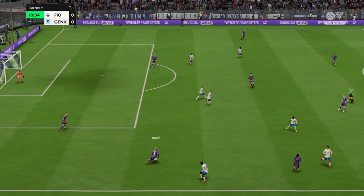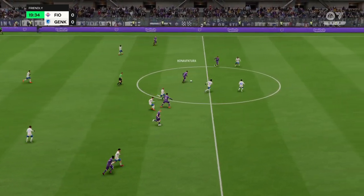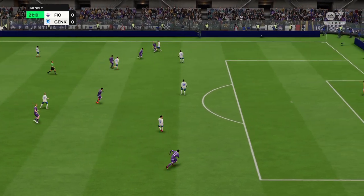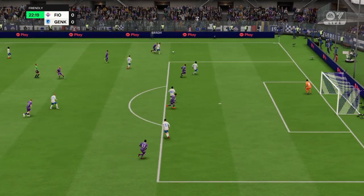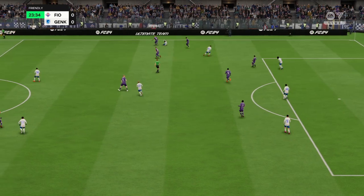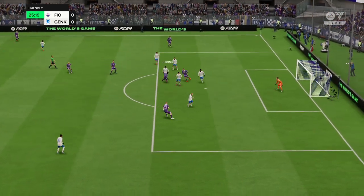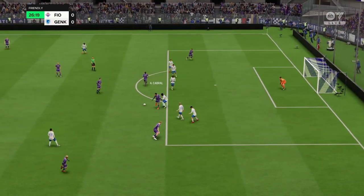Dodru. Giacomo Bonaventura. Cristiano Biragi — they're getting into a good position. And the defense has done its job to stop any trouble brewing. Nicely sets it up. Barak, looking for the angle.